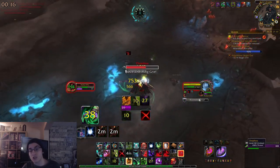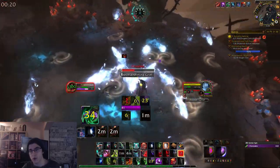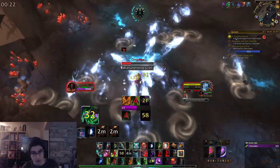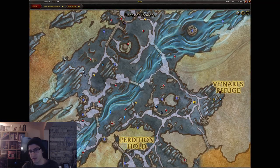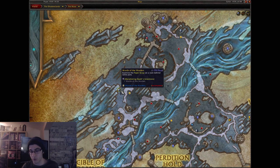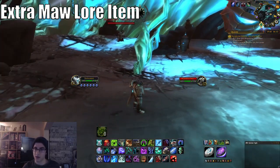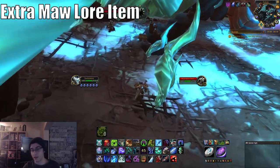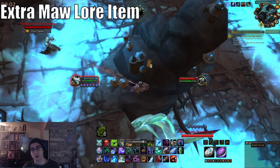These rares also have a chance to drop a one-time use Maw lore quest item. This is a random chance drop and is one-time use, giving you either 100 or 150 reputation with Venari depending on the quality of the item. I definitely recommend killing rares specifically to get those one-time use items as it's a good source of bonus reputation.